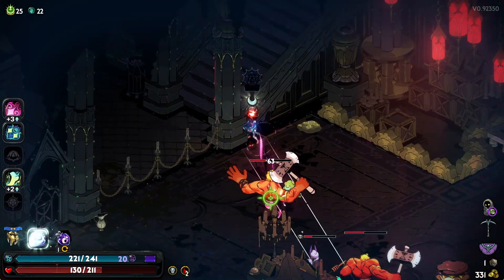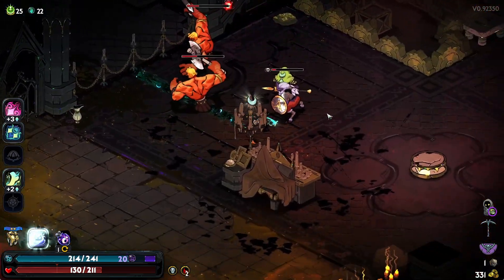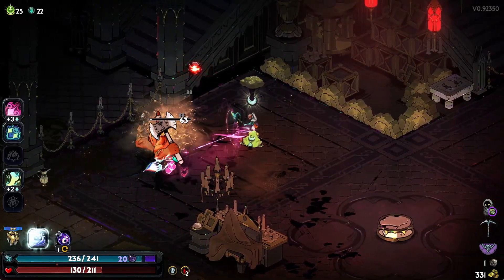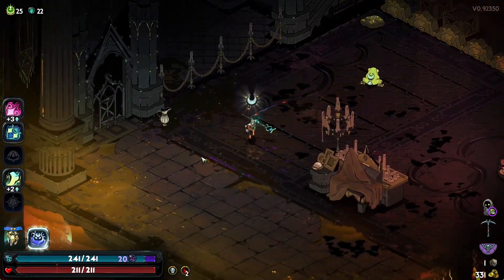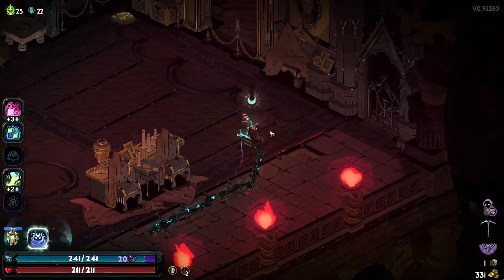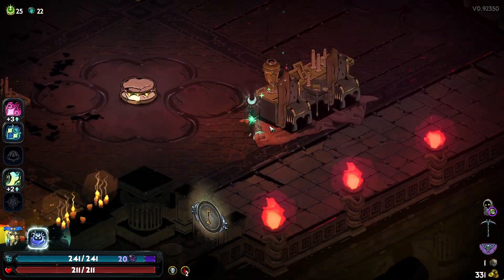Yeah, it's more important to dodge than get that damage in. I should use the Hex more in these rooms — I skip on it for some reason. Can I dig up here? No, that's where I killed one of the pylon enemies.